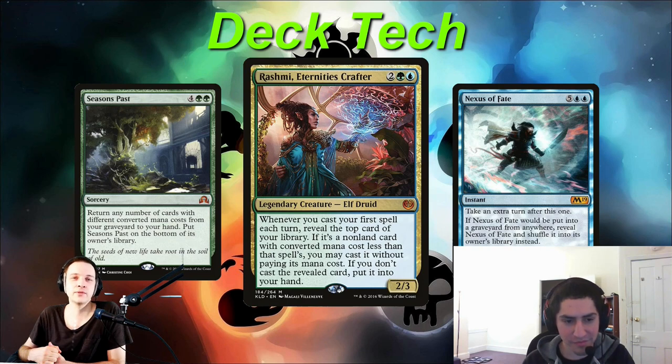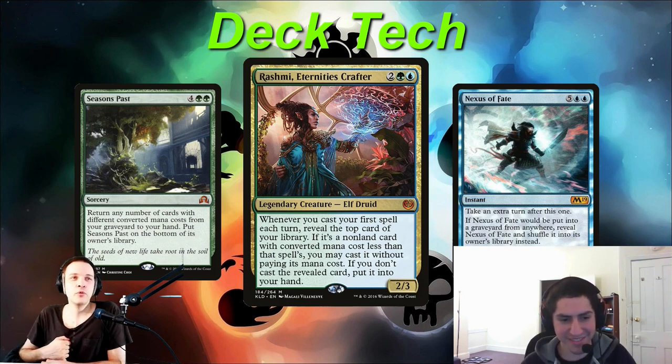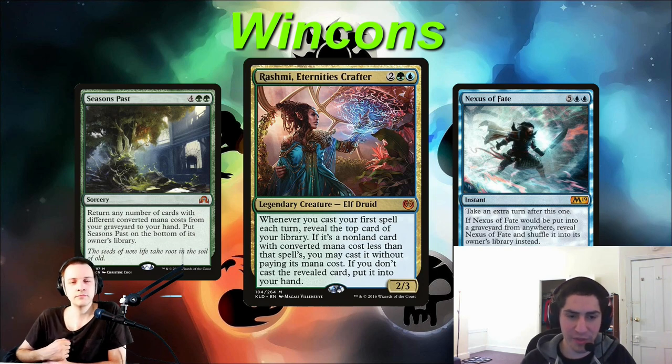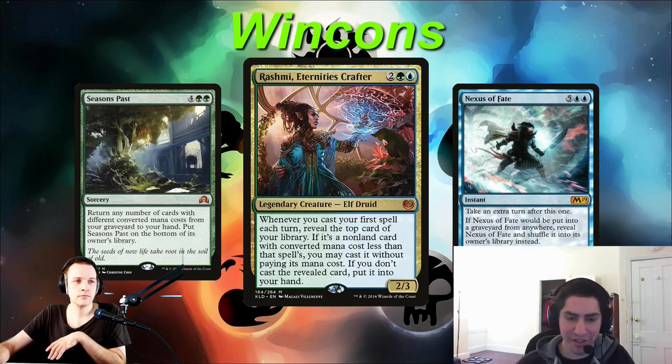You can also win with Seasons Past. How do you do that? With enough mana, Seasons Past can go infinite by grabbing tutors and cantrips and being able to loop Seasons Past. But it can also just be an incredible value engine — Seasons Past, grab three cards, grab Force of Will, Force of Negation, a cantrip — and people are going to be very hard pressed to win through a Seasons Past resolution.